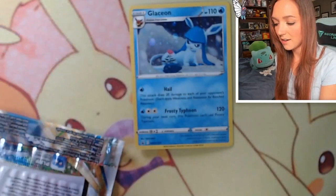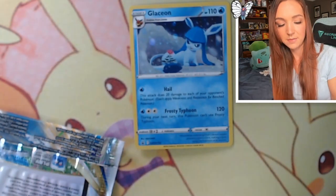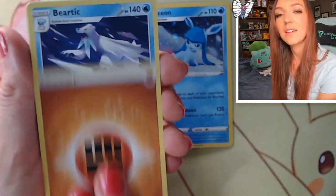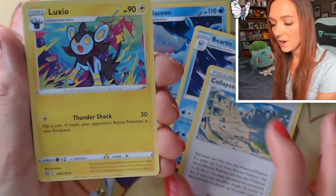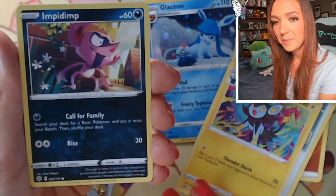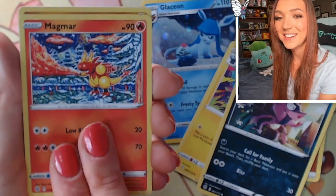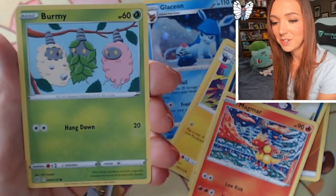We've got a Charizard pack art on this one, hopefully that gives us some better luck. No V-Star marker in this one, so we've got a Fighting Energy. A Beartic, Collapsed Stadium, Luxio - I do really enjoy that artwork a lot, really nice and colorful. Beautiful Impidimp with the flowers - I quite like this Impidimp rendition, there are some that are just quite creepy. We've got the Magmar that looks like an ugly Christmas sweater, and a super cute Riolu - looks like she's running away from trouble she's probably created.